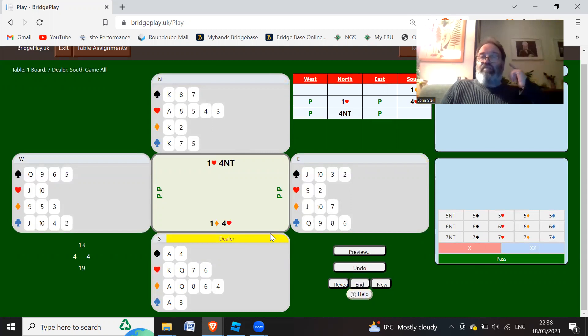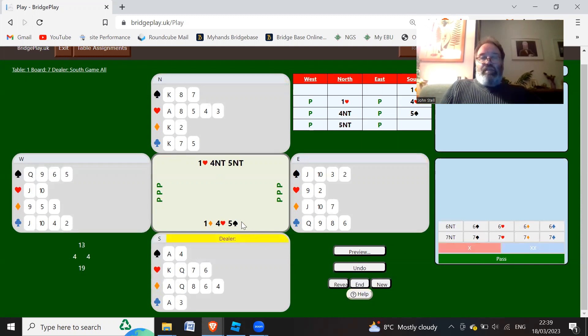Partner has got 3 aces. Go through it in your head - 5 clubs none, 5 diamonds 1, 5 hearts 2, 5 spades 3. No shame in doing that in your head at all - when you're going for a slam you want to make sure you've counted up the right number of aces and it equates to the right bid. So now we know partner's got 3 aces. We could do a check for kings - bid 5 no trumps. The first answer is 6 clubs is 0 and 6 diamonds is 1, so partner bids 6 diamonds to show 1 king.